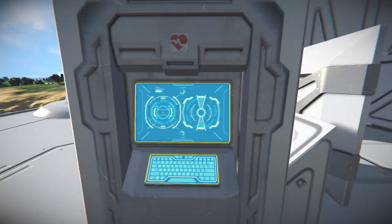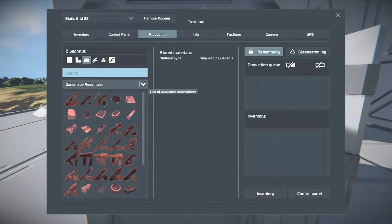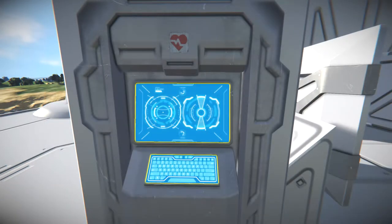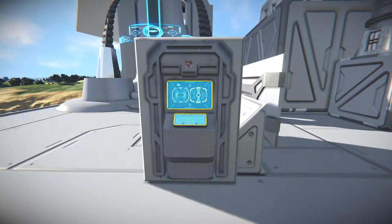It will be healing me and restoring my Oxygen and Hydrogen. If you go into the menu — Production — Survival Kit, it has all of the same production items as the normal survival kit. This will allow you to make more compact ships with smaller, flat items. Unfortunately, this is only available on large ships; there are no small ship variants. Of all these flat variants that have been coming out lately, it's great for really small and compact ships.